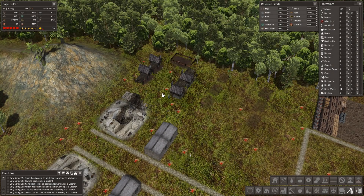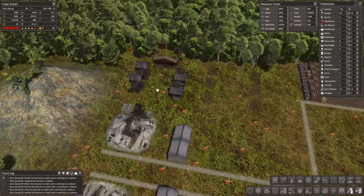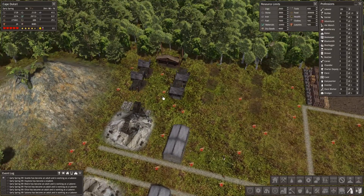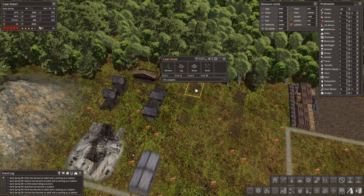Welcome back everyone to Banished, and thank you very much for the comments and answering some of my questions around the dairy, which we will work on. There are a few comments around the statue canvas as well, so I have a storage. Unfortunately, the one thing that annoys me about this game is I can't tell that storage to only take statues, so it's probably going to get filled up with dry goods.